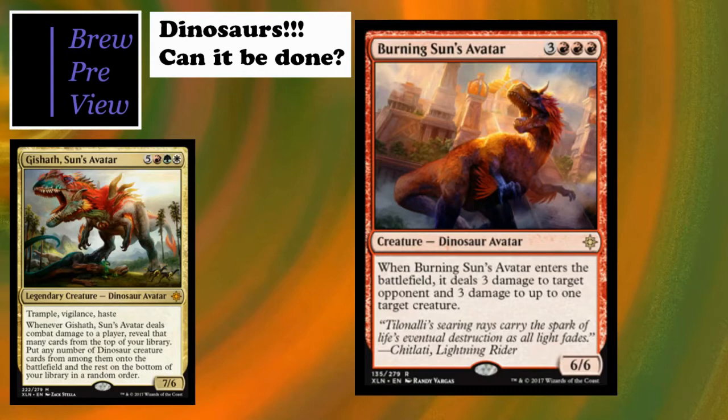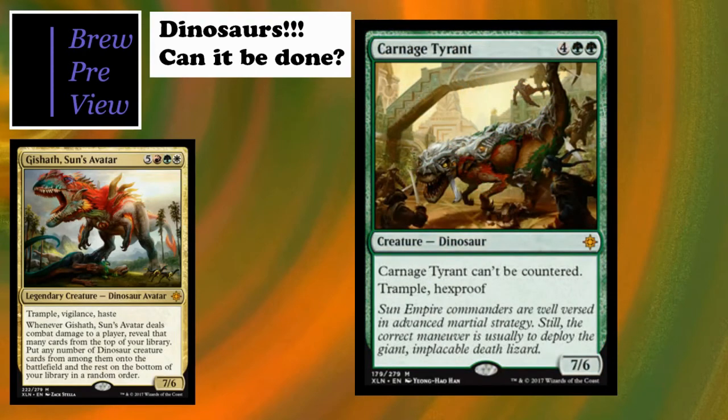Burning Sun's Avatar is kind of an Inferno Titan-ish effect - not as good because it doesn't trigger on swing, but it can deal with a few problems. Depending on whether you have a staff out, you can get rid of some bigger targets, or it can activate your enrage mechanic. Usually that three damage may not be going toward one of our creatures since it might be too much for most of them, but there are times where you can use it that way.